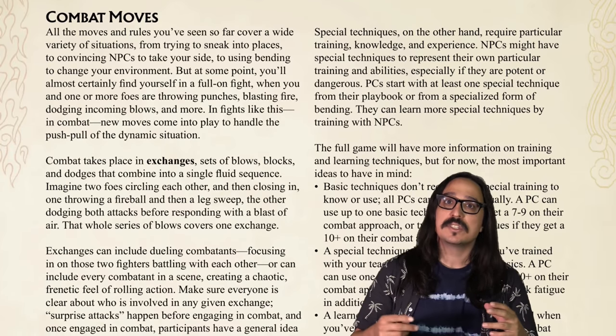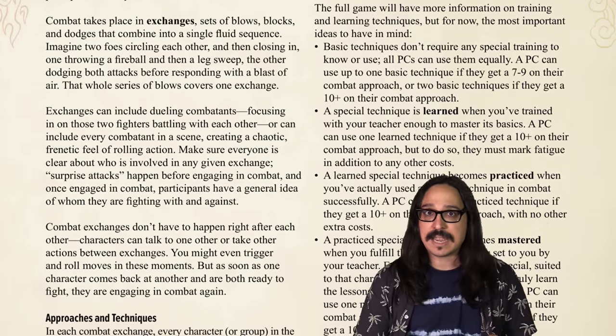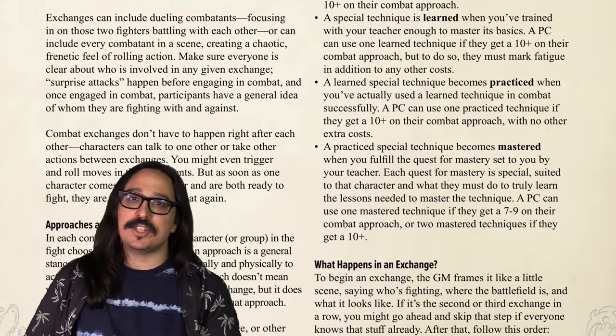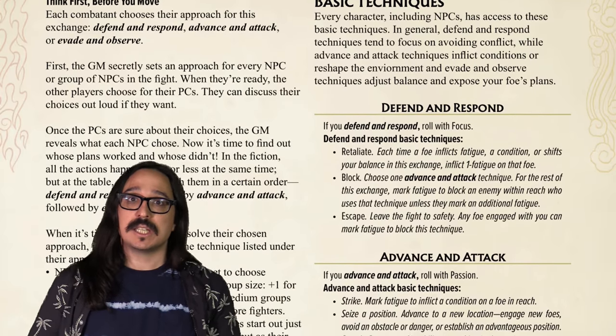But what about getting into fights? Avatar: The Last Airbender and The Legend of Korra are full of acrobatic battles in exciting locations — from the tops of airships to the slides in Omashu. Combat in Avatar Legends has its own more complicated but separate system. Every moment in a fight is broken down into packets called exchanges — sets of attacks, dodges, blocks, and maneuvers, like when Zuko is fighting Aang for the very first time: Zuko throws fireball punches, Aang dodges in close and maneuvers around him. That whole series is one exchange. To start an exchange, you pick an approach — broadly whether you're attacking, defending, or observing your opponents.